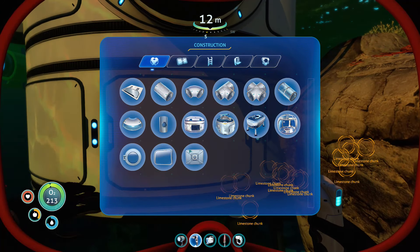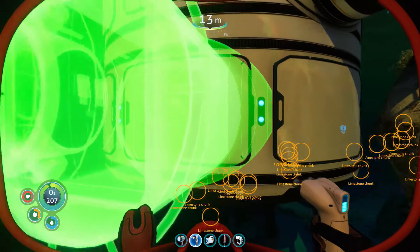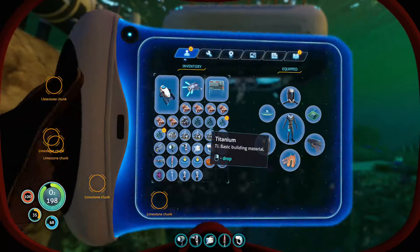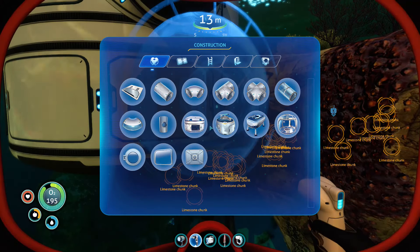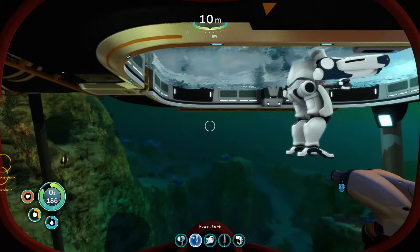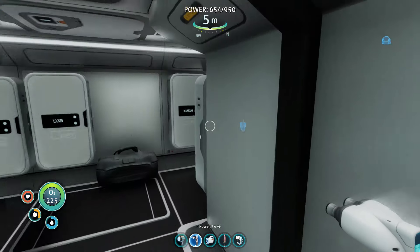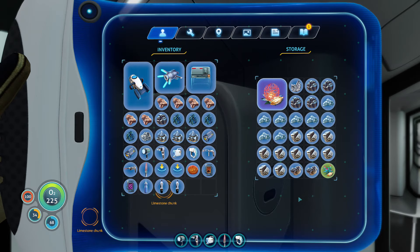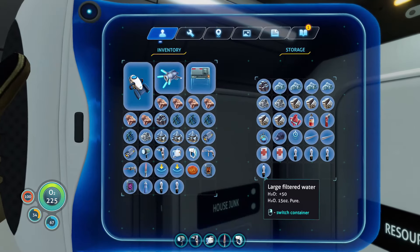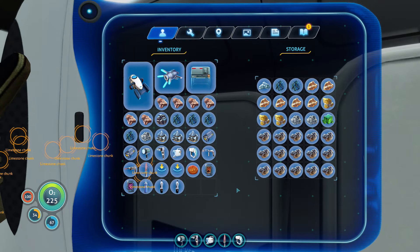A coffee machine! Two titanium — we're building a coffee machine. Can we put it on there? Yes we can! We need two quartz and two titanium. It'll only partly build without materials, which is a bit of a worry. Where's all the quartz I collected? We've got all this salt — is somebody replacing my quartz with salt? Salt everywhere!